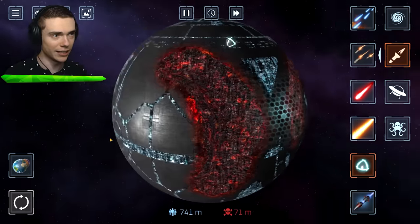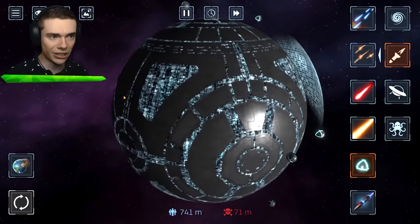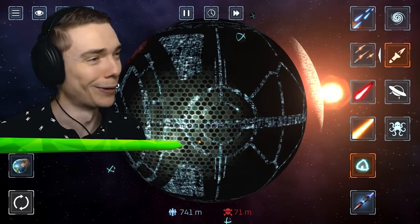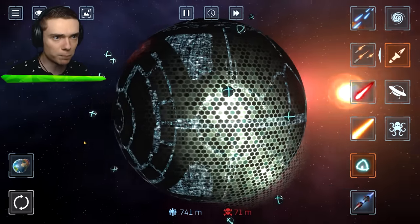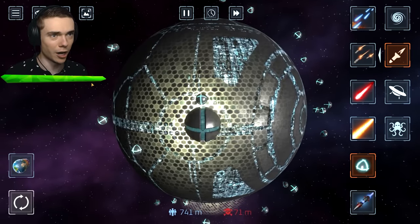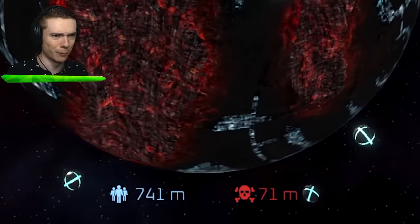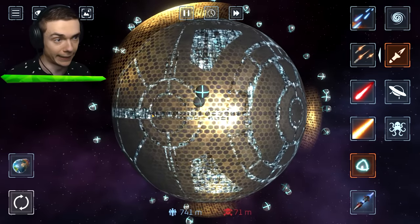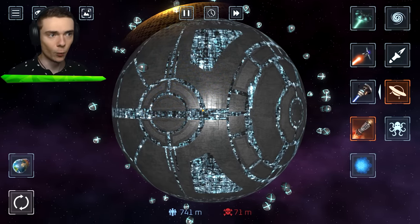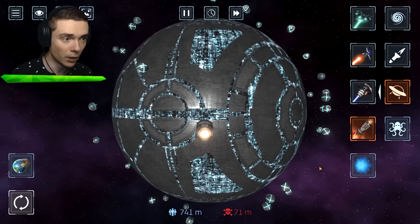We gotta go ahead and get the bombs in here — check this out. These will bounce off the shield and not really deal any damage at all. But because the energy is in the center of this planet, the core that we are going for will pull back all of these bombs with a whole bunch of gravity. We're gonna put some right over here in the bottom, then we're gonna go up, and then we're gonna go to the top.